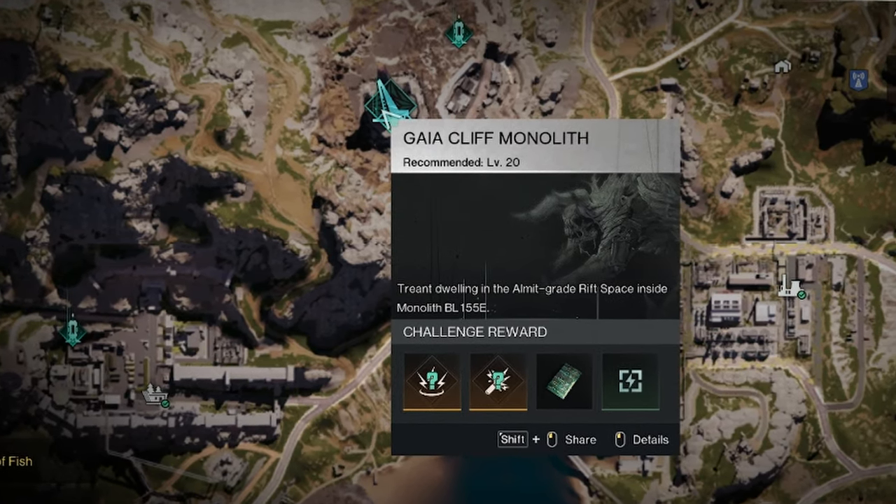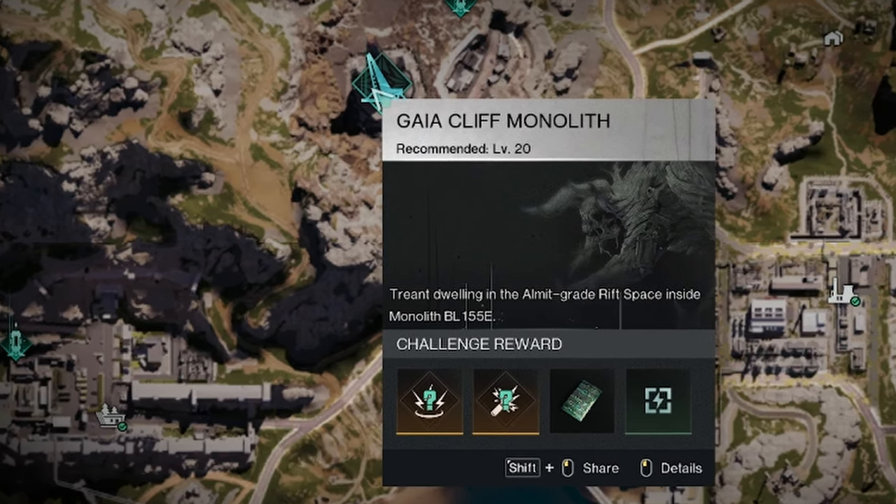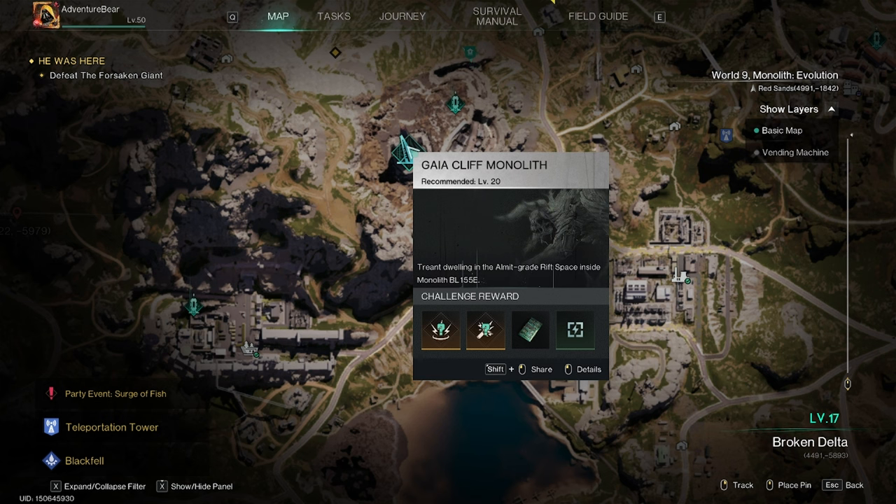You can obtain the Harvseed Deviant by defeating the Treant in the Gaia Cliff Monolith. You should get one automatically the very first time you defeat the Treant. After that, it's going to be RNG.